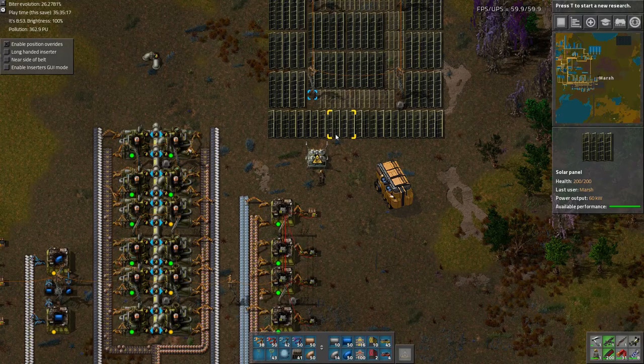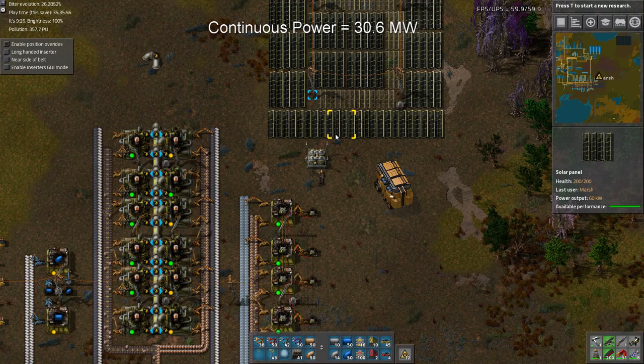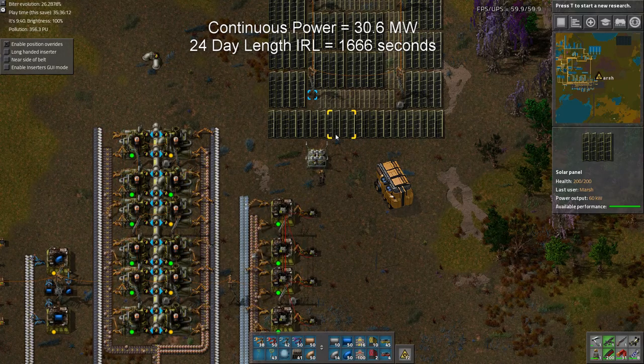What's the math? It's pretty complicated, especially when you have lots of mods like day-night extender. I'm going to try to explain the math — I wrote it down to make it a little easier to understand. This math is based on 30.6 megawatts, which is what we had before we doubled our output. First, figure out how much power you want continuously: 30.6 megawatts. Then, what's the length of a day — a 24-hour period in real-life seconds? In my case, it's 1,666 seconds. I counted this by starting the day at midnight, letting it play through until midnight, and then looking at the playtime to see how many real-life seconds there were.